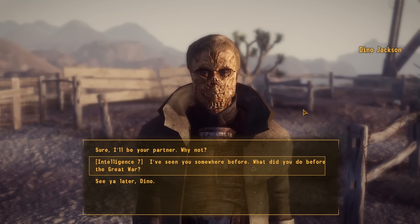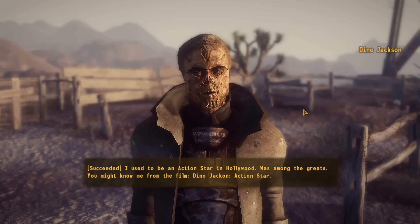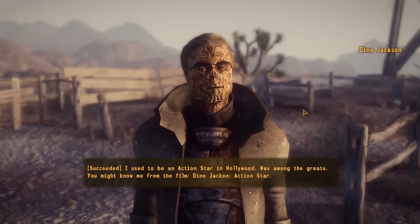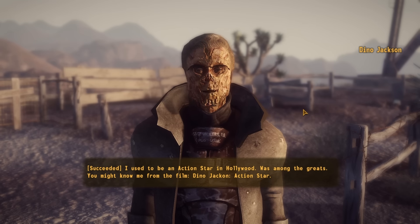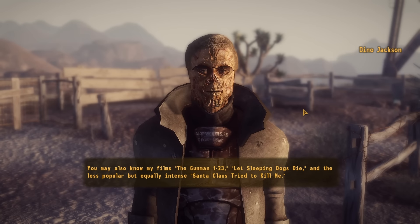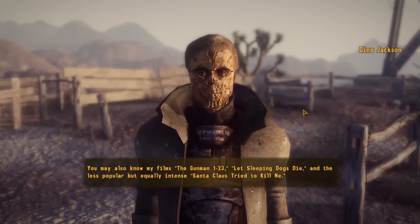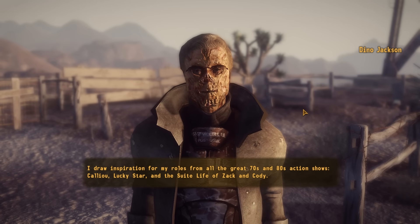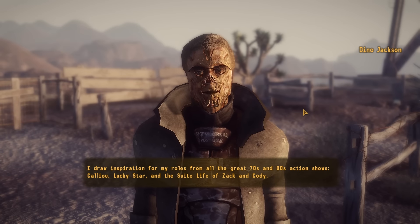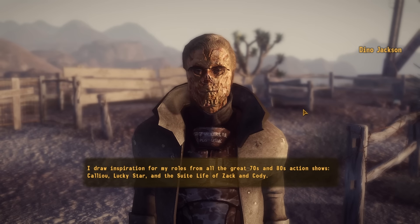Dino Jackson introduces himself: he used to be an action star in Hollywood, known for films like 'Dino Jackson: Action Star,' 'The Gunman 1 through 23,' 'Let Sleeping Dogs Die,' and the less popular 'Santa Claus Tried to Kill Me.' He draws inspiration from great 70s and 80s action shows — referencing Caillou, Lucky Star, and The Suite Life of Zack and Cody.